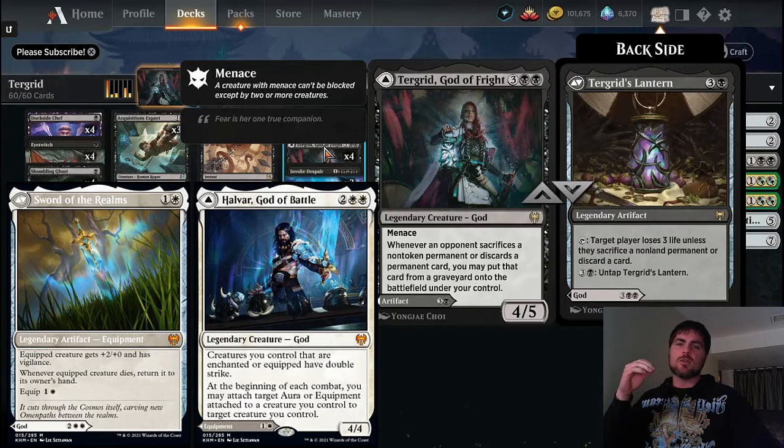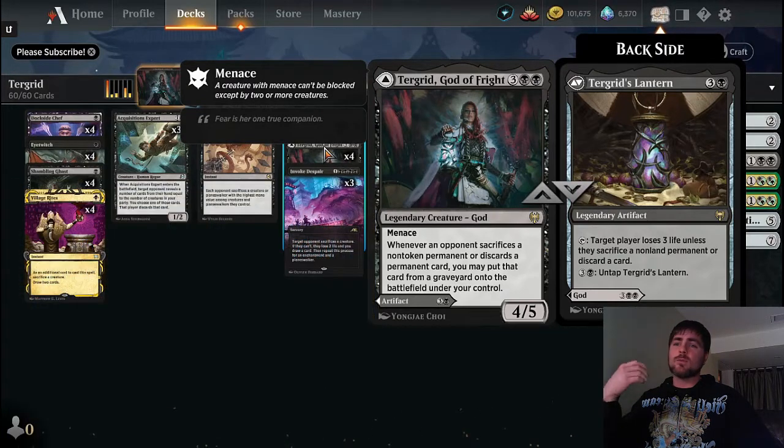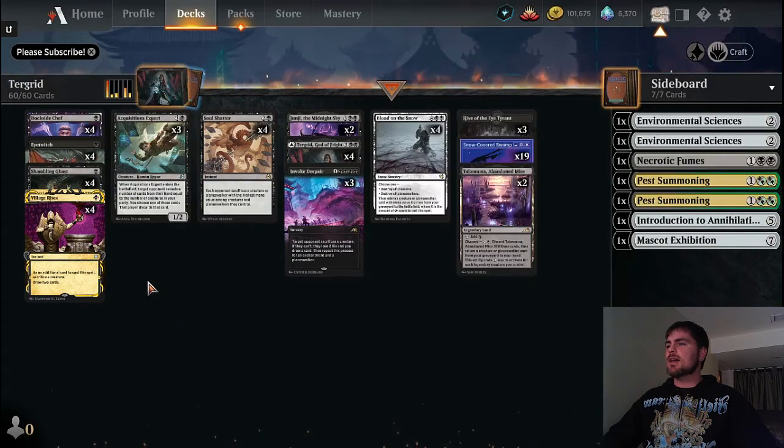Turgrid's Lantern can be super annoying for our opponent - it can often win us games, it's just really lethal. We really want to cast Turgrid if we think we're actually going to be able to make them sacrifice and discard permanent cards, because then we get control of them.